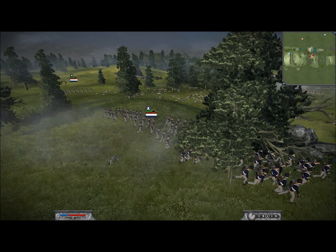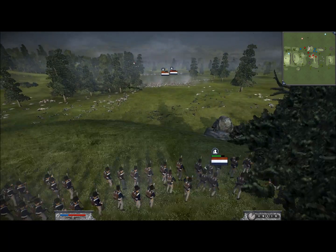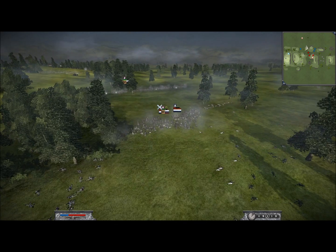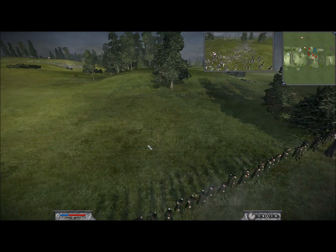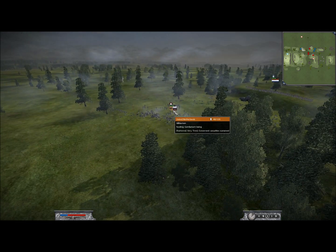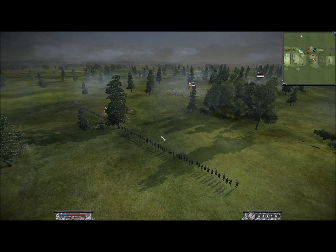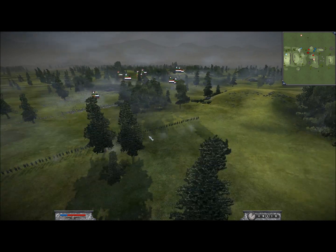That militia unit I sent to deal with his Jaegers — I'm going to turn around and they're going to start opening fire. My men's morale is dropping radically because he is shooting me in the back with all this militia. Those militia units have a lot of men — each unit has 120. The lifeguard unit still has 120 but it just looks bigger in a line like this. You can see his lifeguards have been highly depleted, but they now have two chevrons, which is even worse.